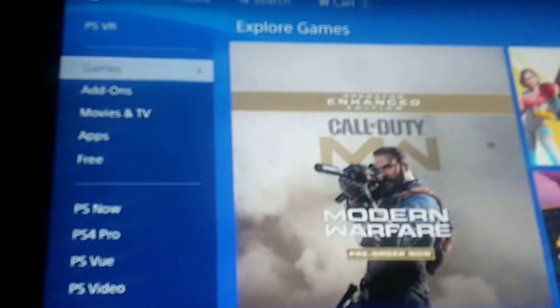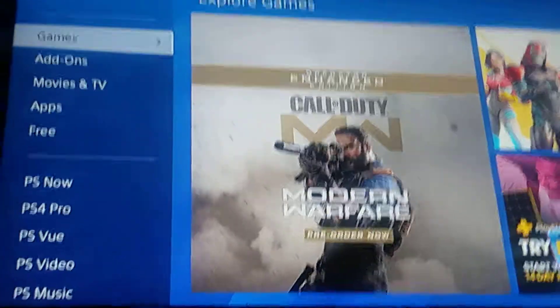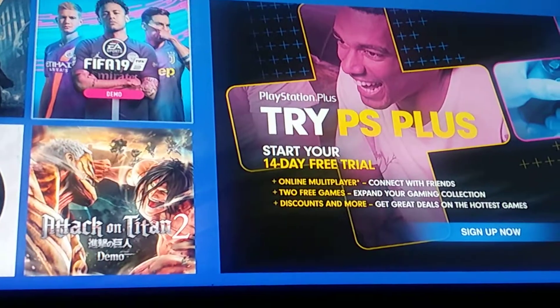So guys, I'm here for another video and I'm going to show you how to get free PS4 games for free. What you want to do is go to the PlayStation Store, then go down to Games and go down to Demos. Choose one that you want. I'm going to do FIFA 19.